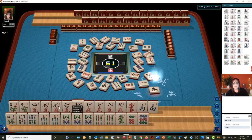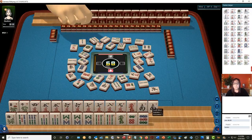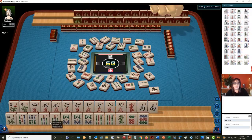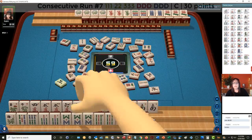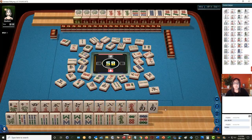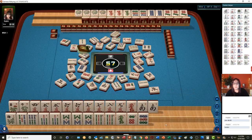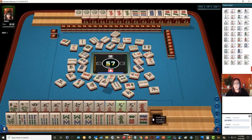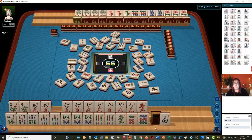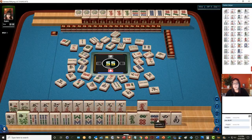We're 2 away from this hand. We need that red dragon and an 8 crack — or 4, 8, or 9 and a red dragon. If a 7 bam is discarded, we probably should take it. They have a win — 7, 8, 9, north wind, concealed. So that's a 30 point hand. We need to try to get this pair hand. Four jokers are committed. We're 1 away. This 8 crack is going to be dicey. We need an 8 crack or a red dragon.